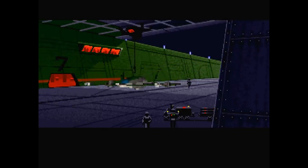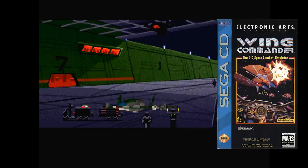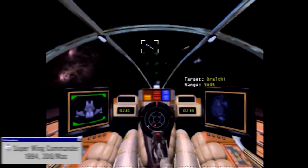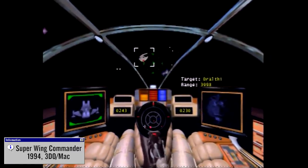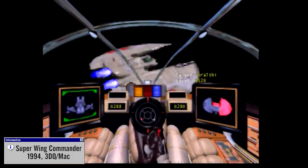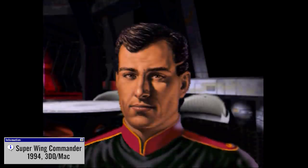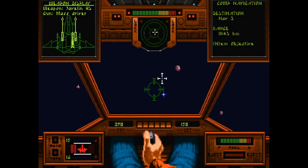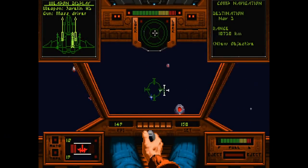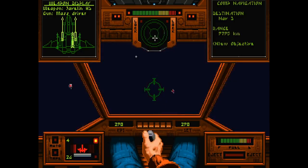It was certainly forgivable enough for Wing Commander to receive a number of ports and updates over the years, on systems like the Commodore Amiga, Super Nintendo, and Sega CD. Then there was Super Wing Commander, a 1994 remake that featured a substantial audio-visual update of the game for the 3DO and Macintosh systems. Pretty awesome stuff in a way, but it's still kinda weird that they completely changed the characteristics of so many of the ships and characters. Still, Wing Commander in all its various forms is something that's a lot of fun to go back to from time to time, and cherish its high points and its quirks alike.